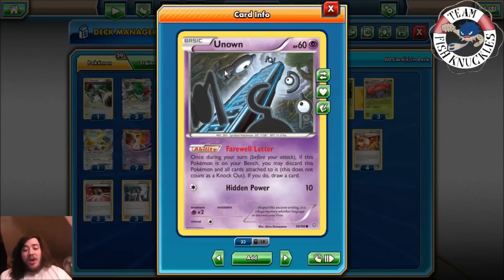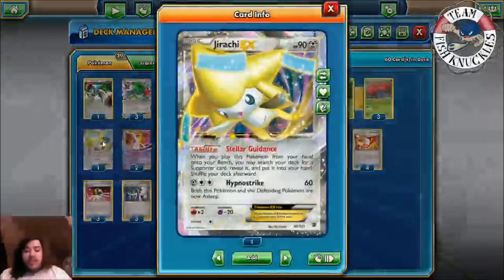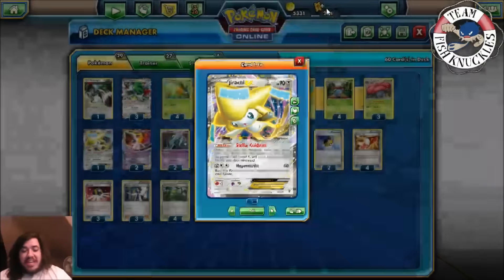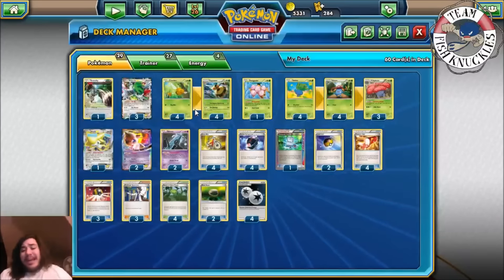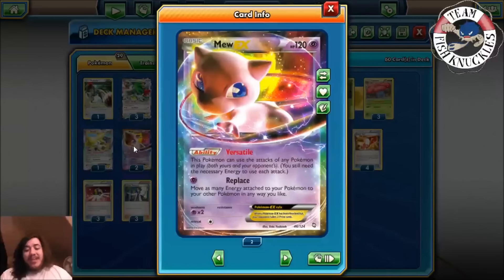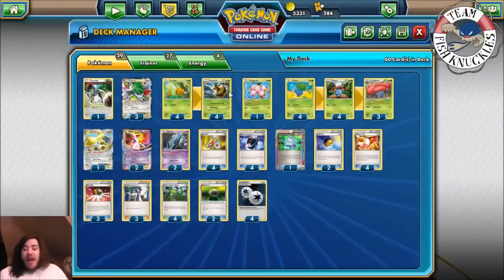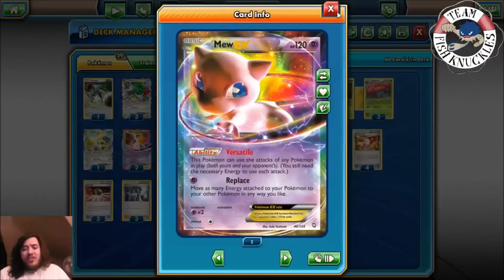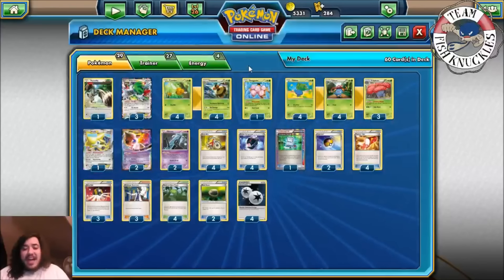It plays two Unknowns for Farewell Letter — if this Pokémon is on your bench, you may discard it and all cards attached to it and draw a card. You play one Jirachi for Stellar Guidance: when you play this Pokémon from your hand onto your bench, search your deck for a supporter card and put it into your hand. Your main attacker is actually going to be Mew EX. Mew EX has the ability Versatile — this Pokémon can use the attacks of any Pokémon in play, both yours and your opponent's, but you still need the necessary energies.